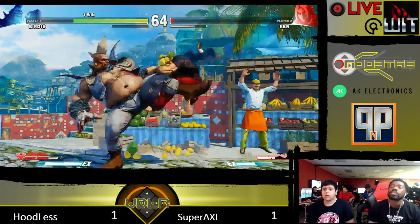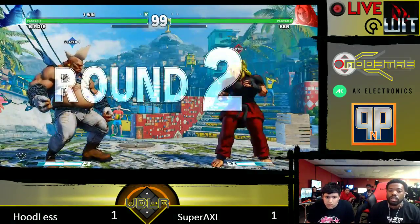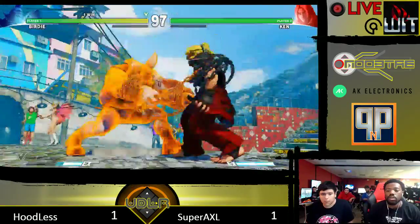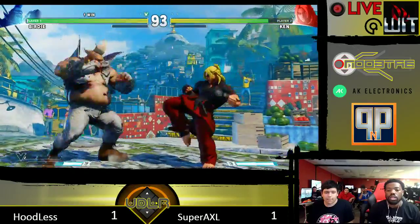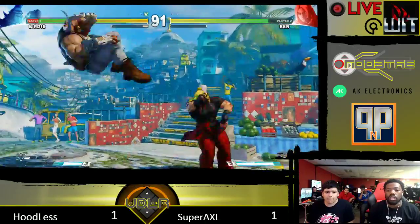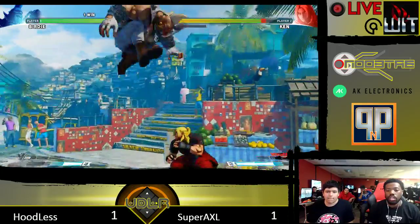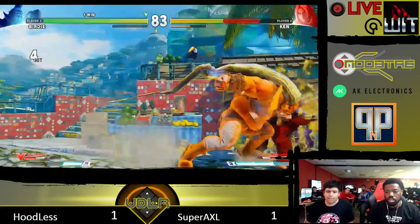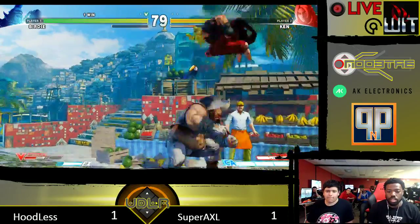Hoodless needs one more round. He gets hit by EX dives. The overhead is punishable, but I don't believe Birdie has a normal at that range to punish it. I think the way he should go... blocking the EX again. He's just playing normal with his game, just trying to play buttons, because no one...